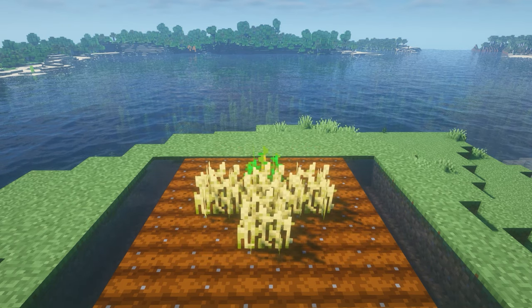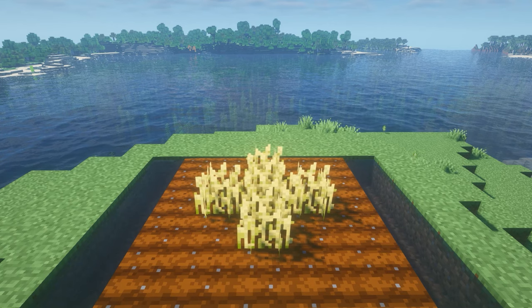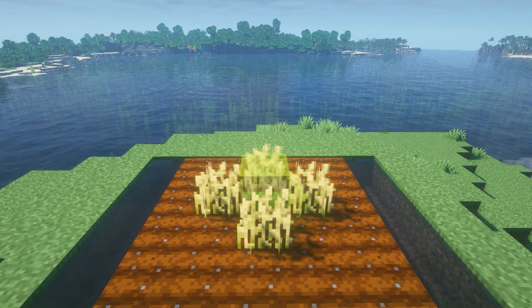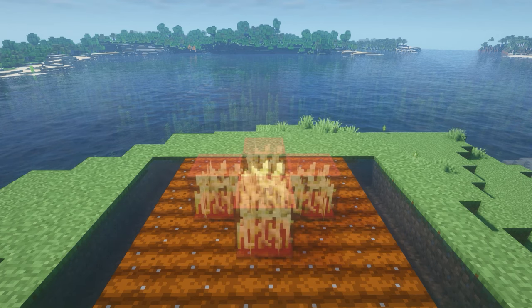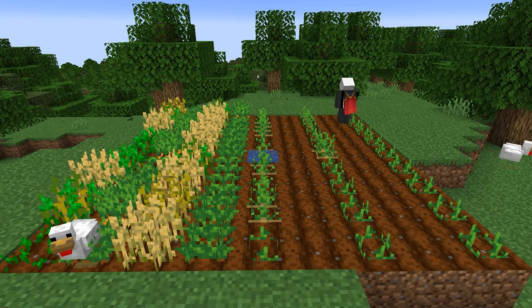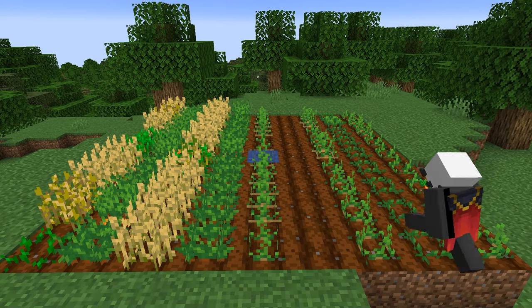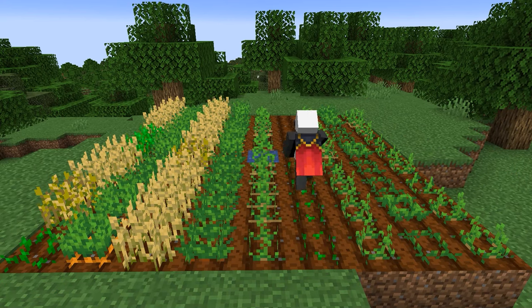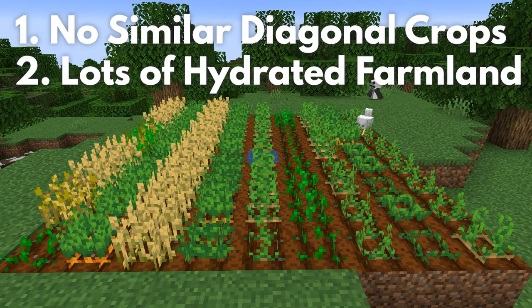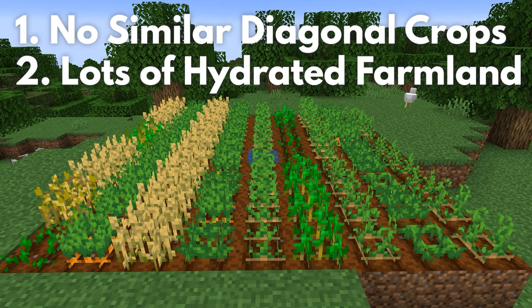But what about a plus sign? A plus sign orientation will not affect the crop growth in the middle. However, it will slow down all the other crops beside it, because they are diagonal to each other. So having your crops in alternating rows is technically the best layout for your crop farm — it has no similar diagonal crops and it has lots of hydrated farmland.